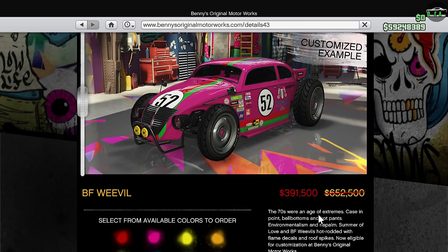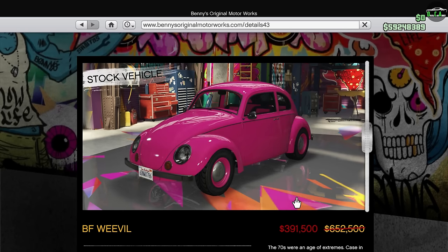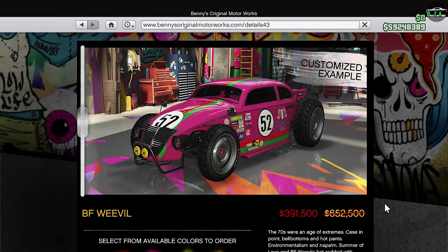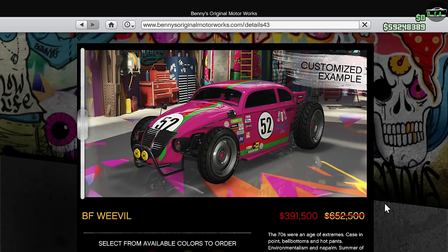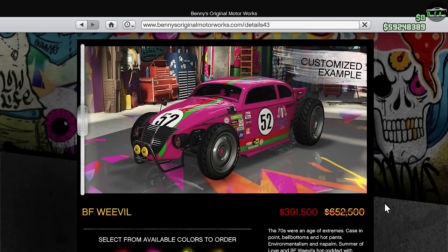The base Weevil price is on sale this week — usually $650k, now it's $390k, so big difference there. But the custom conversion cost to turn it into the Weevil Custom is almost $1 million. So even with this discount, you're still at about $1.4 million, especially if you start adding upgrades. Fully upgraded, you can probably get this thing close to $2 million.